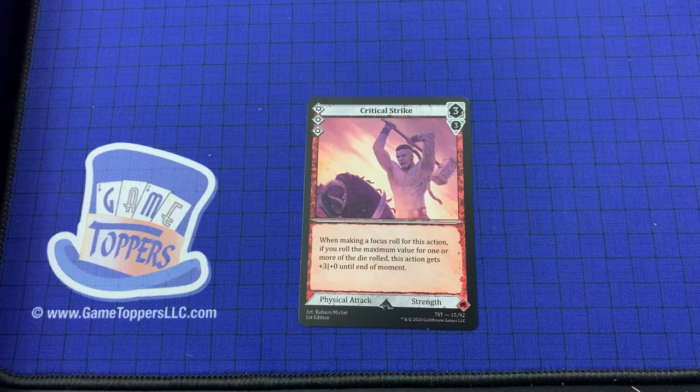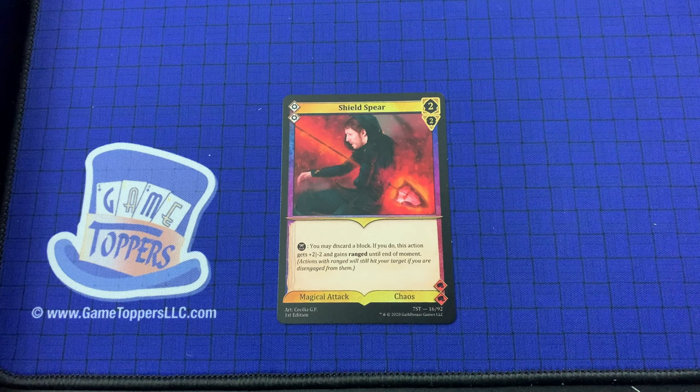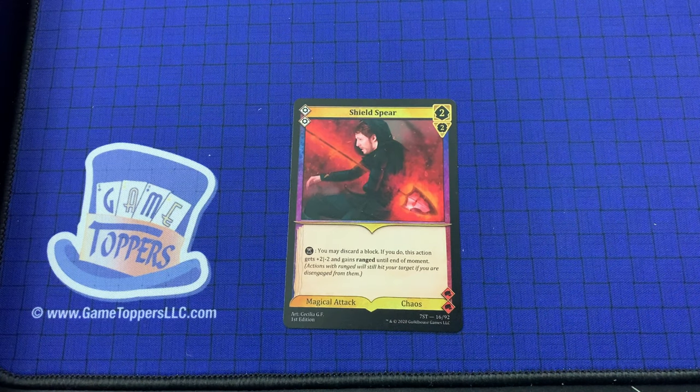So you can see this card has a 3 cost. His power is 3 plus a D6, and his focus is 3 plus a D4. When making a focus roll for this action, if you roll the maximum value for one or more of the dice rolled, this action gets plus 3 plus 0 until the end of the moment. He is physical attack and strength. Then we've got Shield Spear — 2 cost, 2 and 2 for power and focus. You may discard a block; if you do, this action gets plus 2 minus 2 and gains range until the end of moment. That's a magical attack and its subtype is chaos.